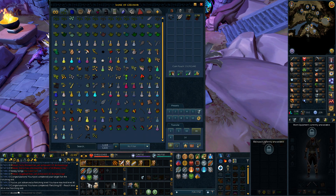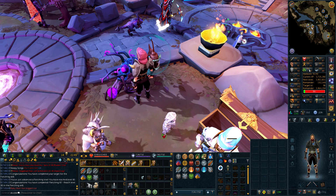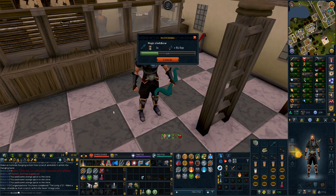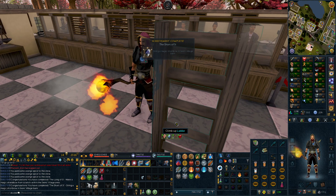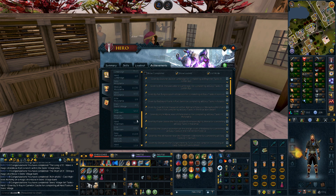All we have left for the diaries is to make an extreme ranging potion, which I can also boost up to 92 with stews. I'll just grab an orange and a brown spice when I'm there. There is the shield bow - and then we have to make the shortbow... and okay, there we go, hard tasks are done.